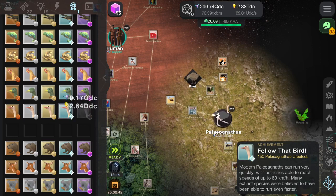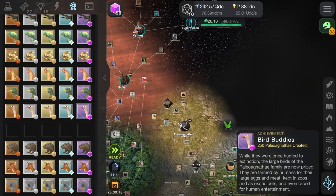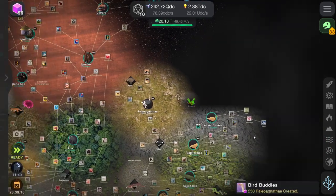Follow that bird. Modern ratites can run very quickly, with ostriches able to reach speeds of up to 60 kilometres an hour. Many extinct species are believed to have been able to run even faster. So how do you hunt them then? Bird buddies — well, once hunted to extinction, the large birds are now prized. They are farmed by humans for their large eggs and meat, kept in zoos as exotic pets, and even raced for human entertainment. Don't race them though — that's just a bit cruel.